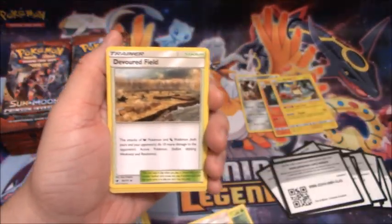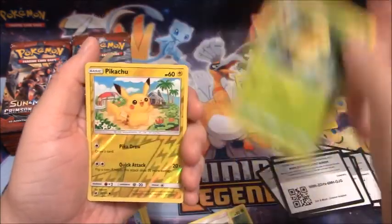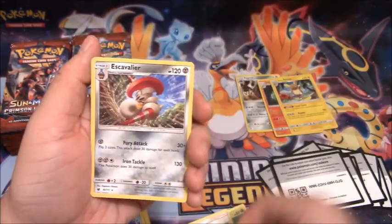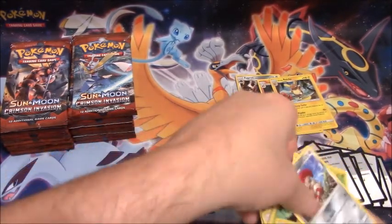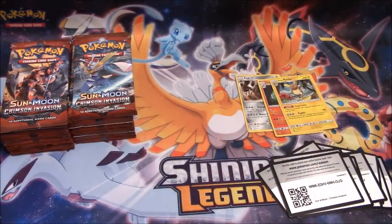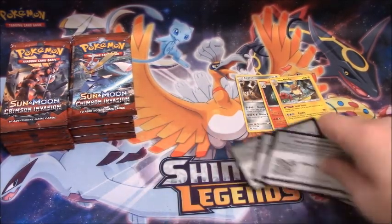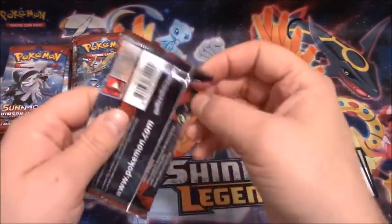Pack nine: Devoured Field, Gastrodon, Kakuna, Reverse Holo Pikachu, and a Scizor. Pack ten: well, this has been typical for these boxes — very typical.